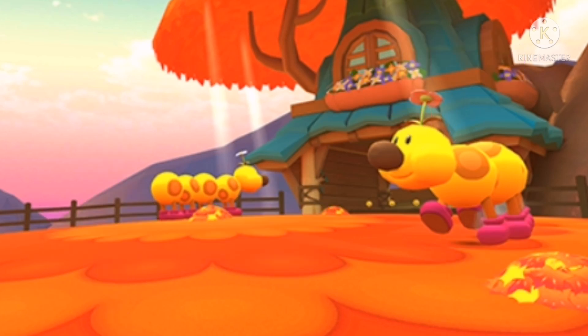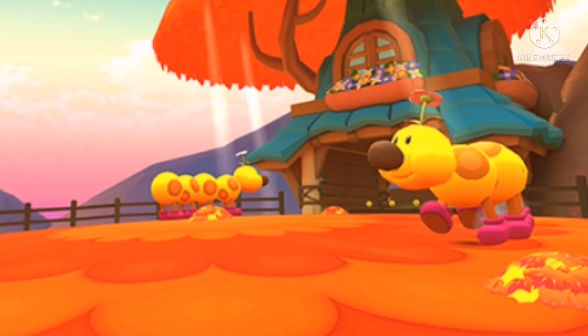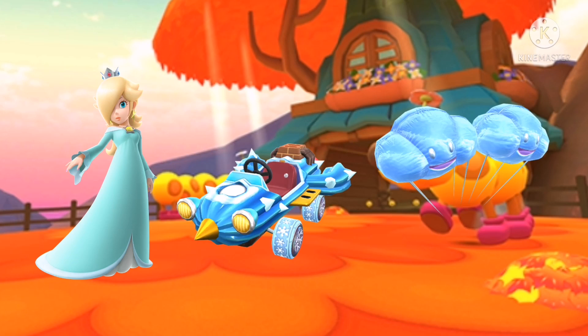For the token shop featured item, I think we'll have Boorang Bro. For the tier shop week 1, we can have Black Shy Guy, Dark Clown, and Cheep Cheep Masks. For week 2, we can have Rosalina, Cactus, and Blizzard Balloons.